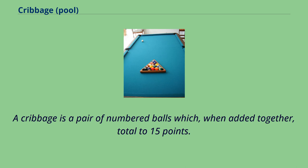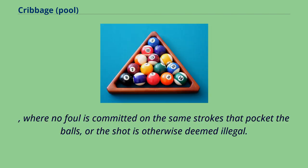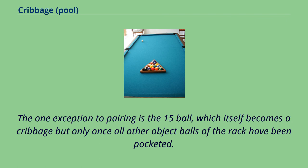A cribbage is a pair of numbered balls which, when added together, total to 15 points. A cribbage only lies where the two partner balls forming the cribbage are each legally made, i.e., where no foul is committed on the same strokes that pocket the balls, or the shot is otherwise deemed illegal. The one exception to pairing is the 15 ball, which itself becomes a cribbage but only once all other object balls of the rack have been pocketed.